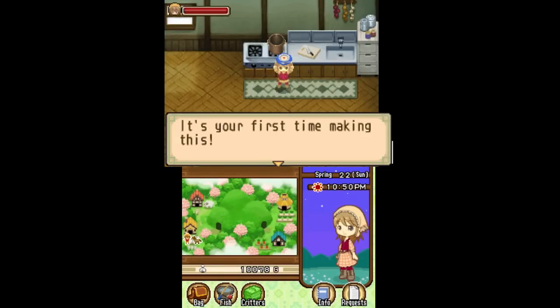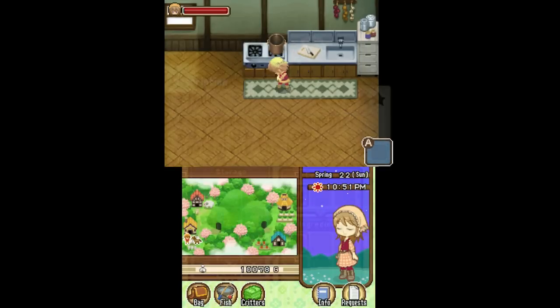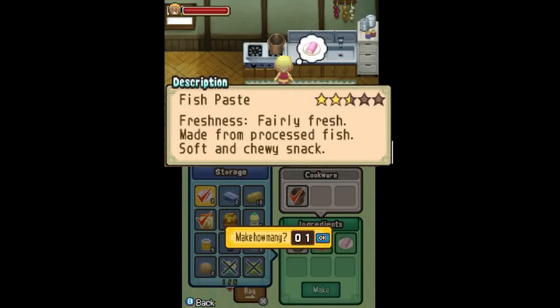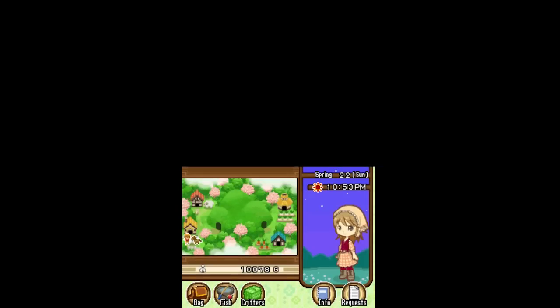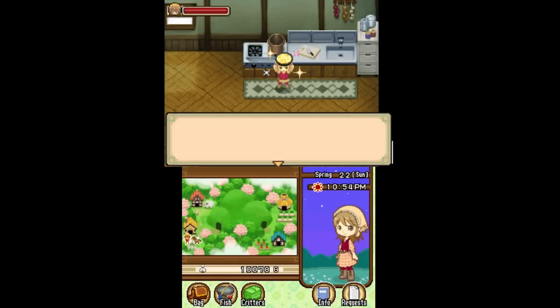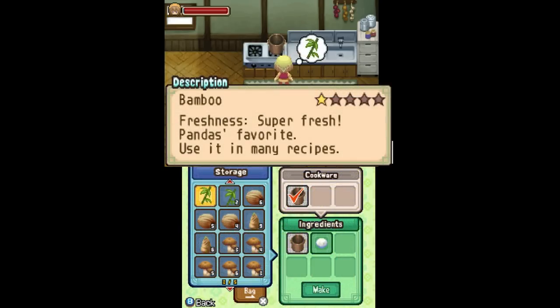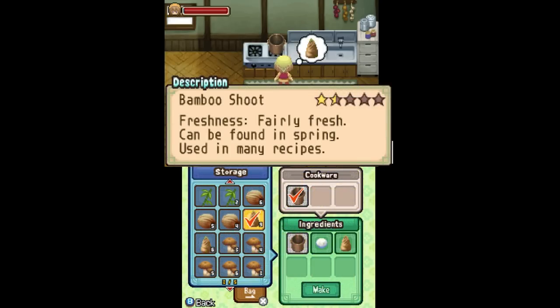Rice porridge has got to be one of the laziest recipes — cook rice, and then cook rice. These udon noodles I believe I'll hang on to, because once I get the frying pan I can do a couple of things with it. I just wanted to use the fish paste which has been sitting there all month.